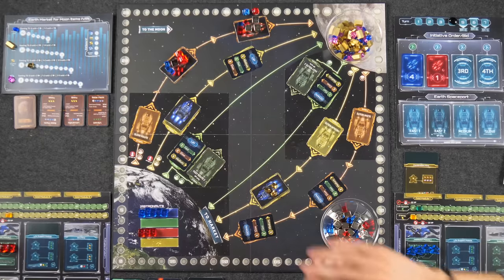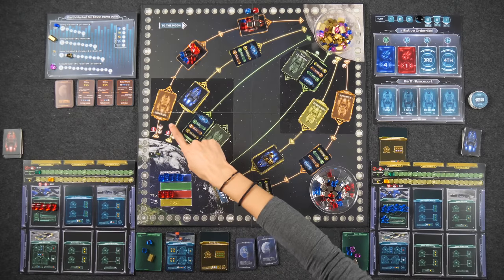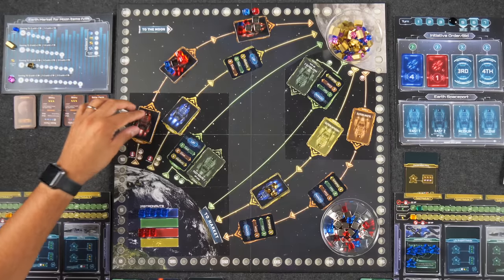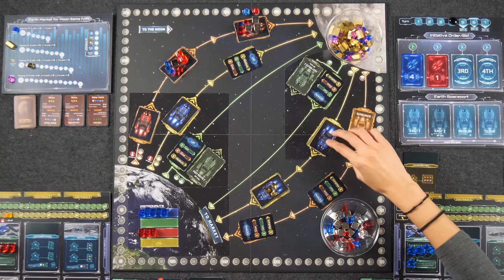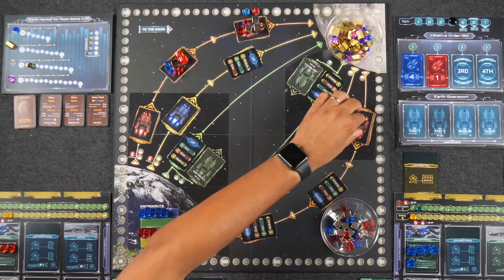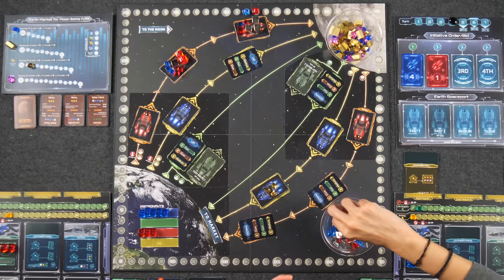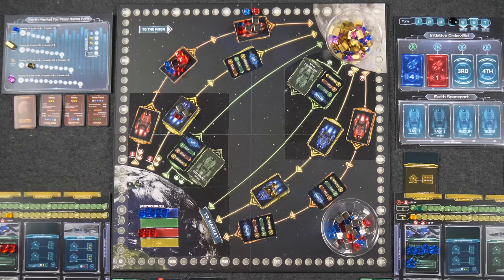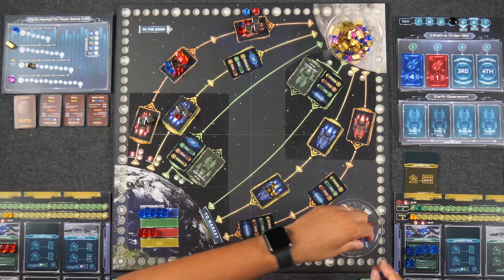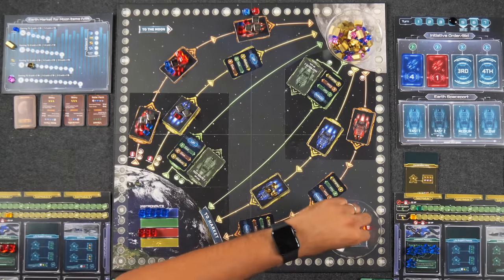Monique takes the medium up route. Naveen is considering — this may be the last opportunity for the slow up route since after next turn it won't have enough time to reach the Moon. He decides medium, then takes the slow up route as well. Loading: Monique loads two habitation parts and one other item for her five-slot medium ship. Naveen loads nine items on his slow ship — including two astronauts, one cube, more advanced machinery, and tech. He's sending a lot of stuff out.